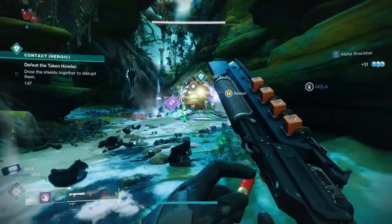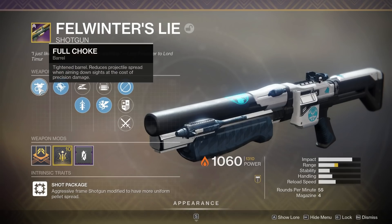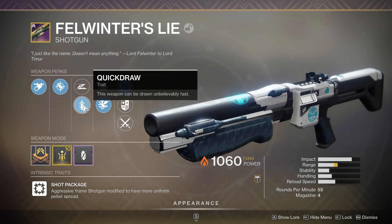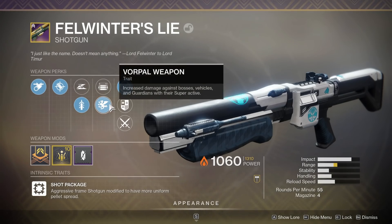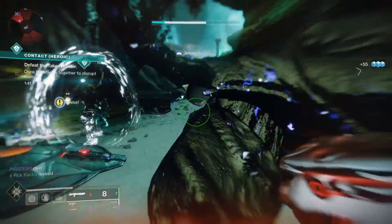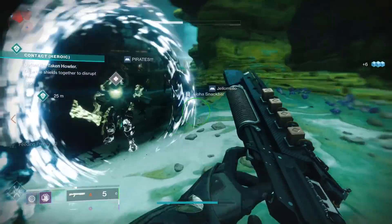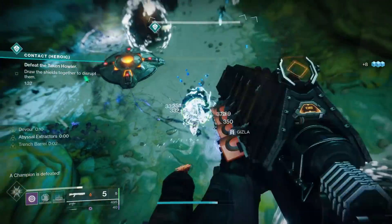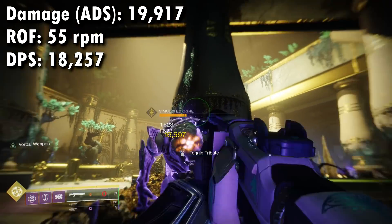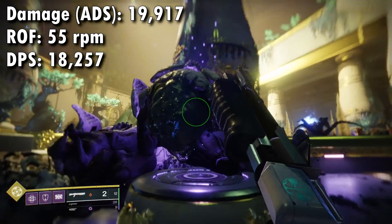Moving on, we have more shotguns to test. The next one is Felwinter's Lie — PvP all-star. It turns out this actually has some quirks that a lot of people don't know about that make it actually pretty good in PvE, and getting this weapon is pretty easy, so a lot of people do have it. If you switch off Opening Shot — which is definitely what you want in PvP — and switch on to Vorpal, this is also going to get that 15% damage bonus. It hits for 19,917 damage when you aim down sights, rate of fire 55 rounds per minute, giving a DPS of 18,257.